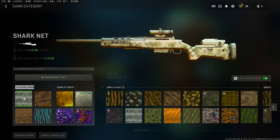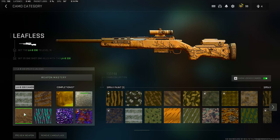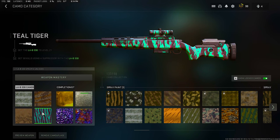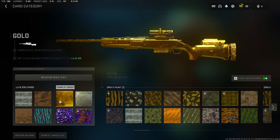The first camo, Sharknet, you unlock at level 2 and you'll have to get 50 kills with the LAB. The second camo, Dirt, you unlock at level 8 and you'll have to get 2 kills within 10 seconds of each other, 10 times. Leafless, you unlock at level 15 and you'll have to get 25 one-shot kills. The fourth camo, you unlock at level 21 and you'll have to get 50 kills using a suppressor. Once you complete all four camos, you'll have access to the gold completionist camo challenge, where you'll have to get 3 kills without dying, 10 times.